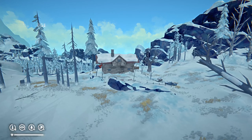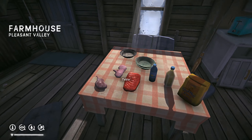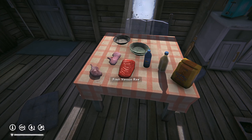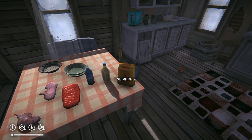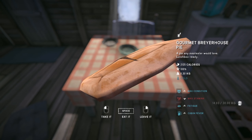Firstly we have the Breyer House pie, which can be found in the hunting lodge in Broken Railroad. It requires half a kilo of ptarmigan meat, half a kilo of rabbit meat, half a kilo of venison, and a little bit of water, oil and flour. The Breyer House pie provides 2,125 calories, as well as giving a 10% boost to health and max health and a 15% boost to your fatigue meter. Unfortunately it also reduces max stamina by 15% for one hour.